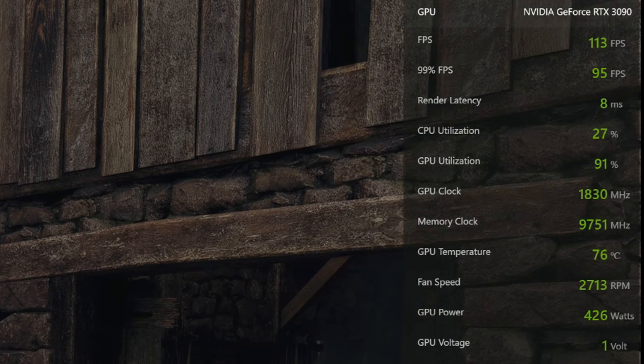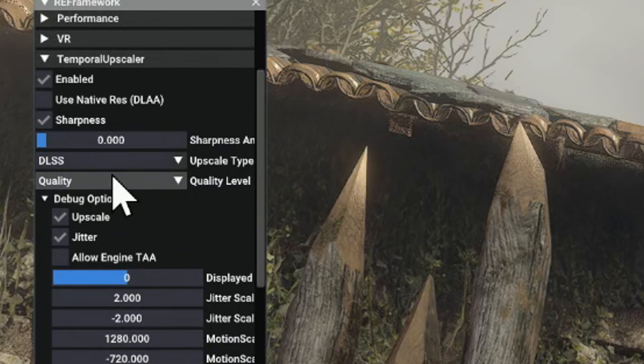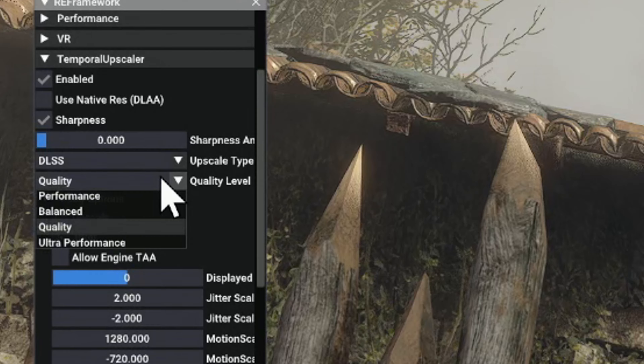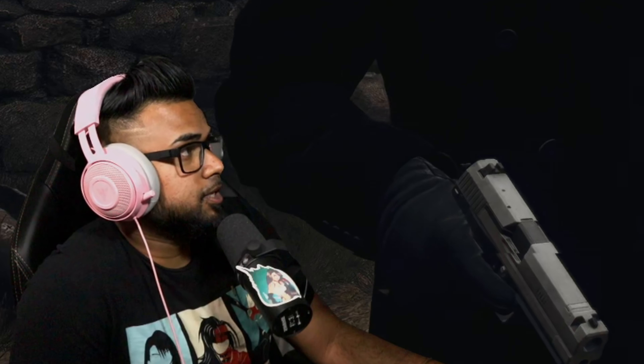Right now I'm running the game at 4K, 110 frames with the DLSS mod on. RE Framework on the top, temporal upscaler enabled, sharpness intact, and I have it on Quality for DLSS. The Quality setting just looks really good and functions very well - in general it looks so much better than FSR. Overall it runs, looks, and plays smooth at 4K - anybody can run it. Be sure to like the video if you enjoyed and subscribe if you are new. More Resident Evil videos are on the way and you do not want to miss them. My name is Blitz, and thanks for watching.